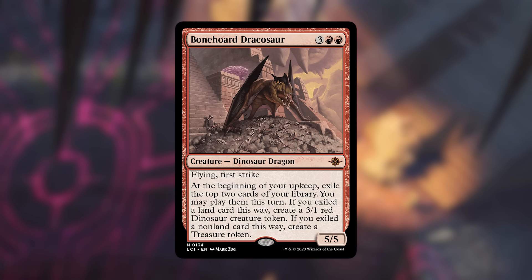Even with that downside this card is insane — a 5/5 flying for five that draws you basically two cards every turn, creates 3/1 dinosaurs, and ramps you with treasure. It's going to see play in Standard and may even see play in Pioneer, and it'll be great in tons of commander decks whether you care about playing from exile, making tokens, or just want a great value dinosaur dragon. That's why it's going for $19.99.